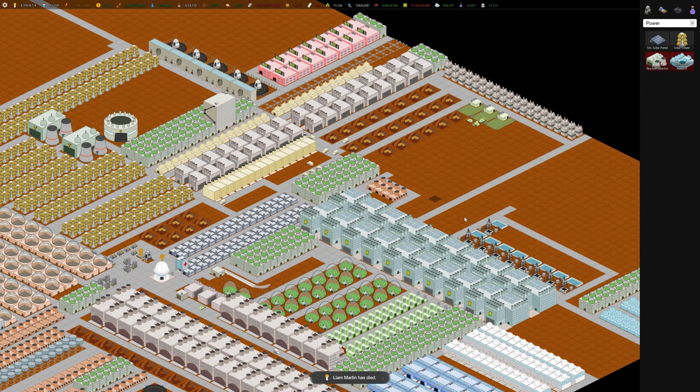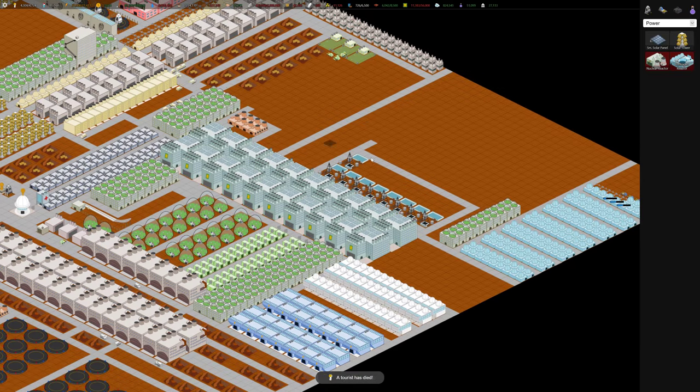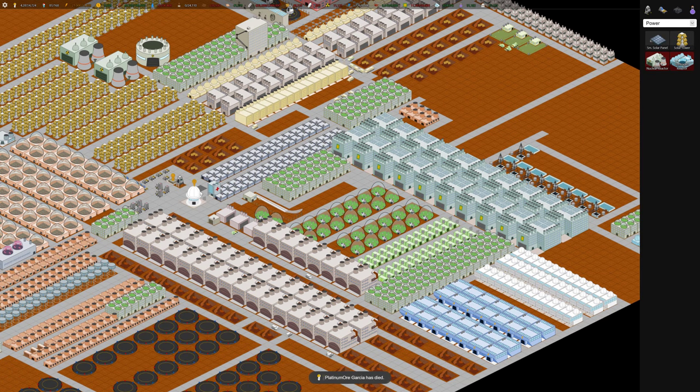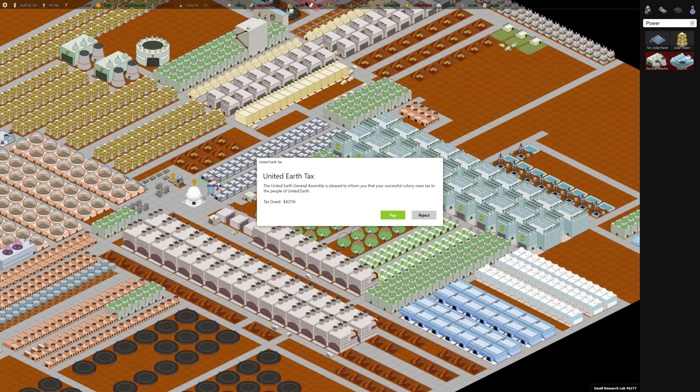It's so funny — if one thing goes wrong, it cascades into many, many things. So you need water to be up, food — those are critical.